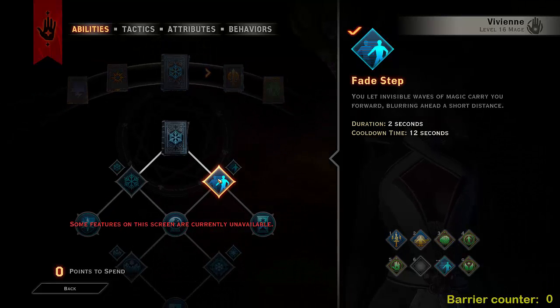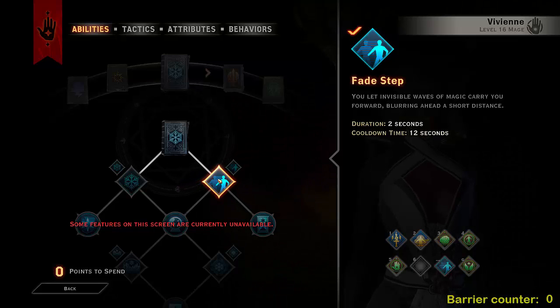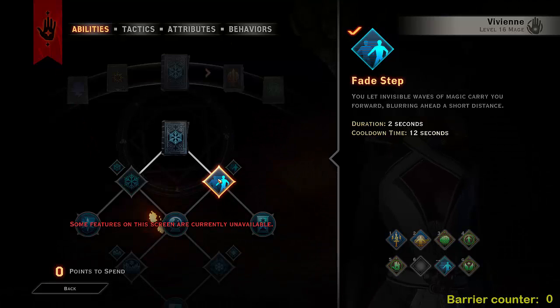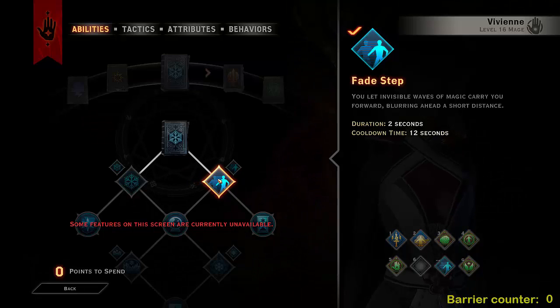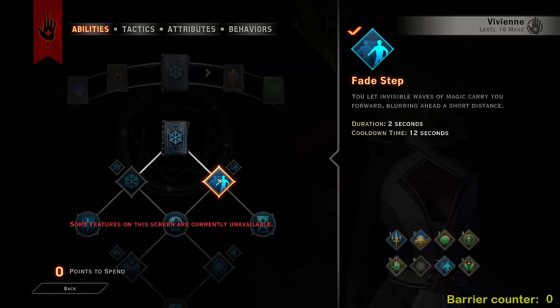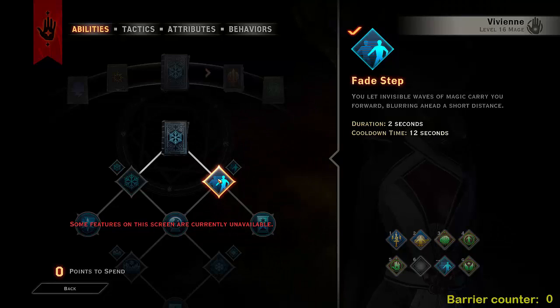First off we're going to start with the Winter tree: Fade Step, which costs no mana whatsoever, has a duration of 2 seconds and a cooldown of 12 seconds. What it lets you do is travel a short distance — and honestly it's quite a big distance. You can get really quite far with this in and out of combat, and while you're in it you're also invisible.